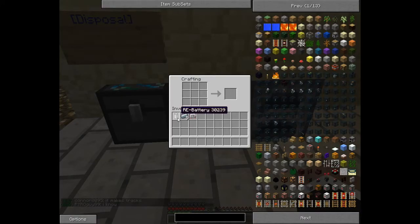It's a simple recipe. All you need is a re-battery, an electric circuit, five pieces of wood, and a refined iron, and that gives you a chainsaw.